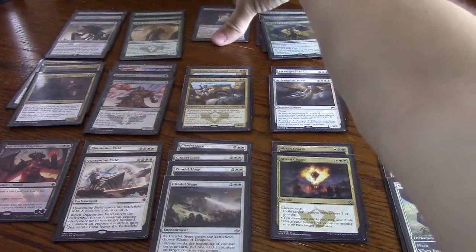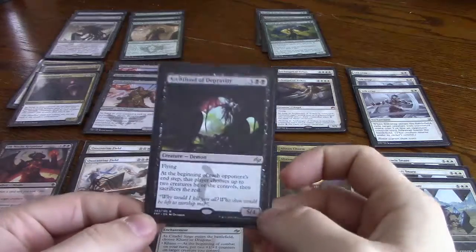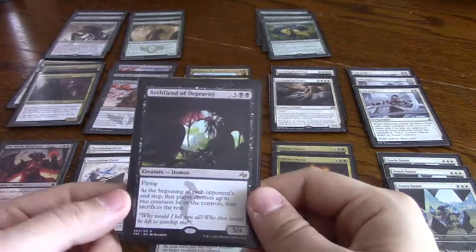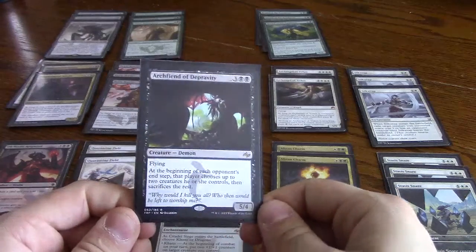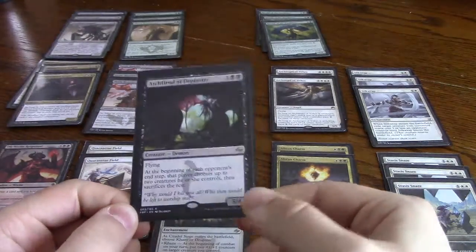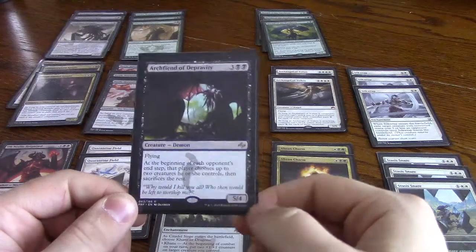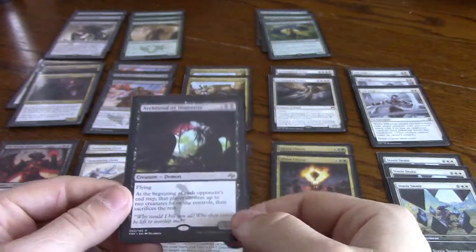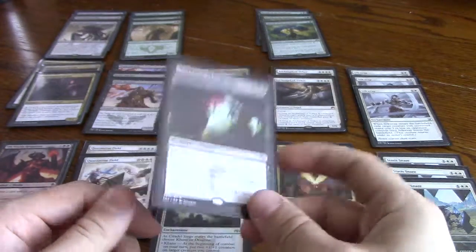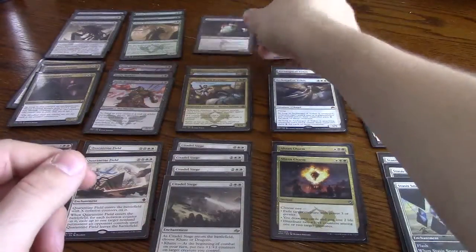So let's say you kill a Hangarback and they get a bunch of 1/1s and you have this guy out — it's still tied, you still get a card. He replaces himself the next turn. He's just annoying for people because they have to deal with him or else you just get more card advantage. So three of those — originally there were two, but they're good enough to run three. Arcfiend of Depravity is another card. I actually haven't played it yet since there's only a one-of, but it's great against matchups where they want to go wide and make a bunch of guys.